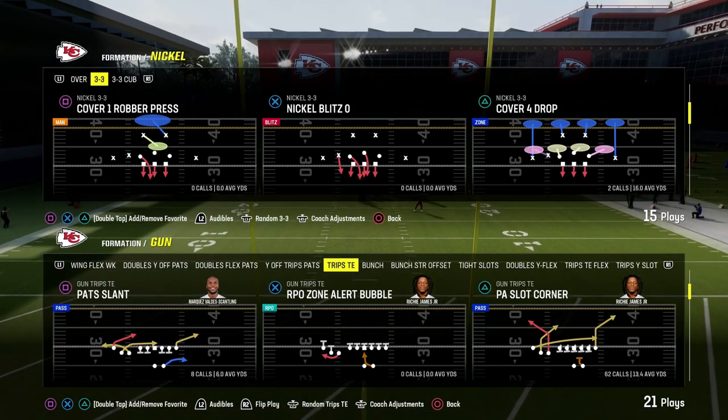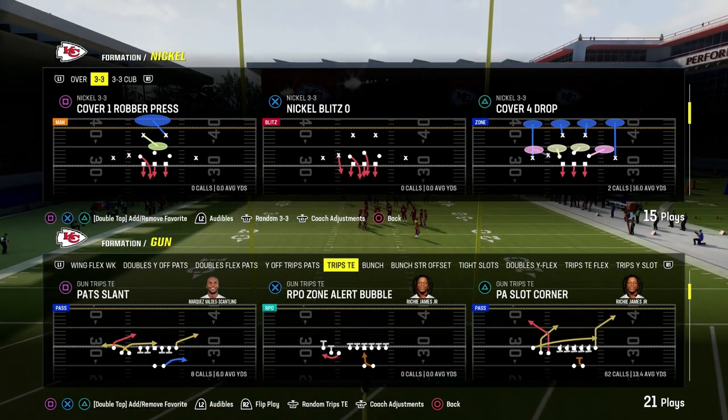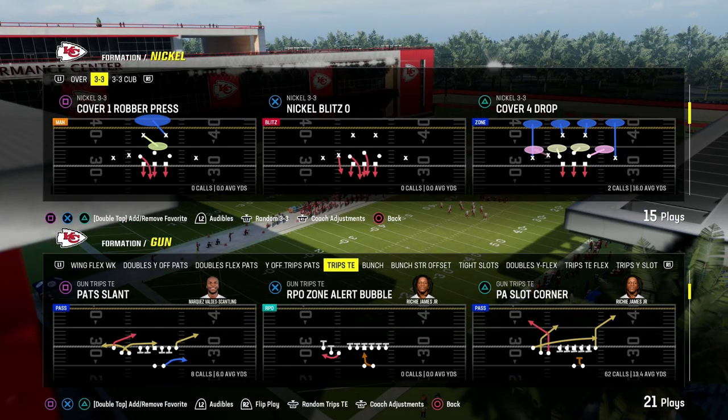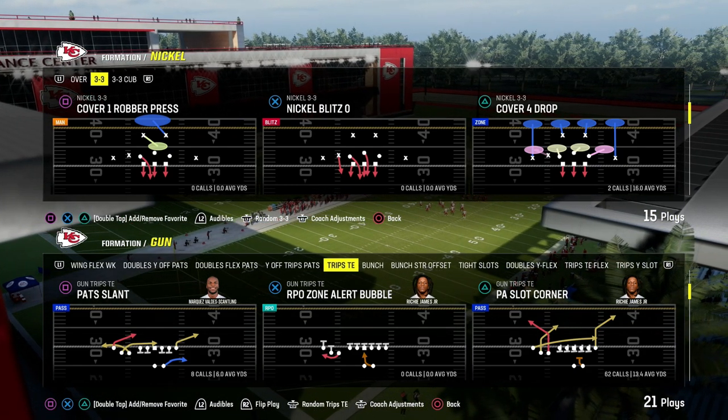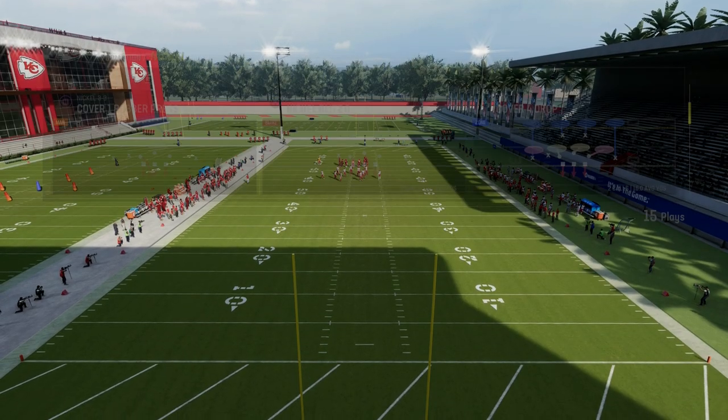The Play PA slot corner out of the Trips Tied In is one of the best plays in Madden every single year because of its stock routes and play action pack protection. We're going to show you in this video how to beat man coverage utilizing this concept.